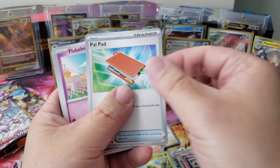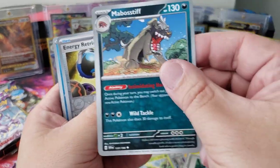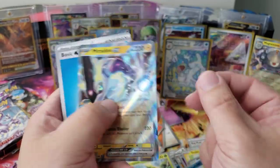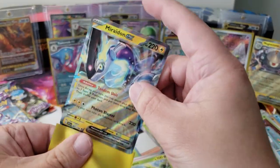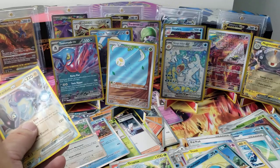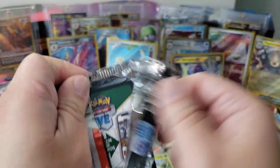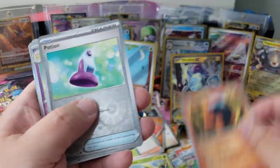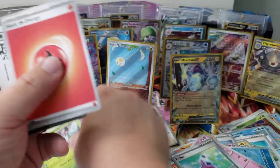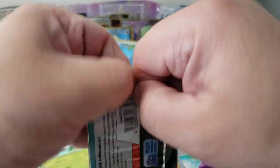I swear Ditto is always in that pose. There was another one from either Evolving Skies or Fusion Strike I'd always pull. Rotom, Pawniard, Flabébé, Toxicroak, Fortress, Rocky Helmet, Maushold — he looks so mean — Energy Retrieval, Clauncher. And Miraidon EX again — my first duplicate, I pulled one from the ETB in the last video!